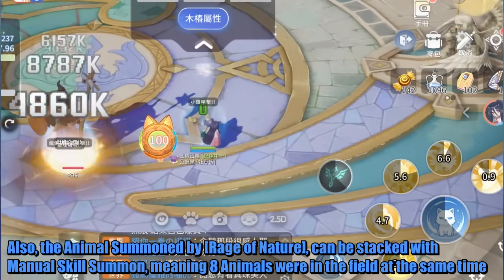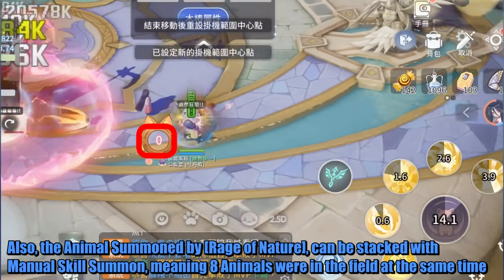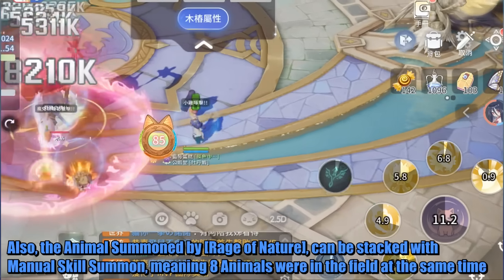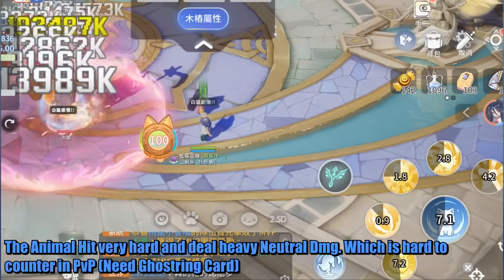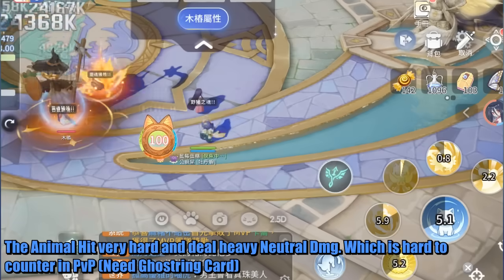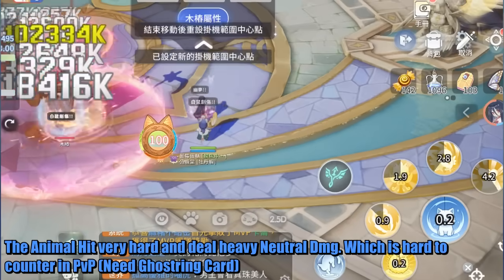Also, the animals summoned by Rage of Nature can be stacked with manual skill summons, meaning 8 animals are in the field at the same time. The animals hit very hard and deal heavy neutral damage, which is hard to counter in PvP — you'll need a Ghost Ring card.